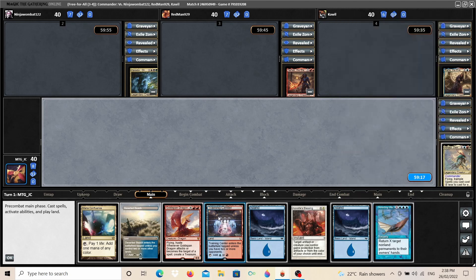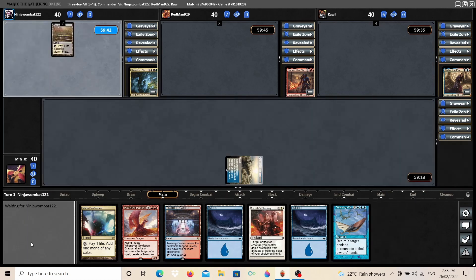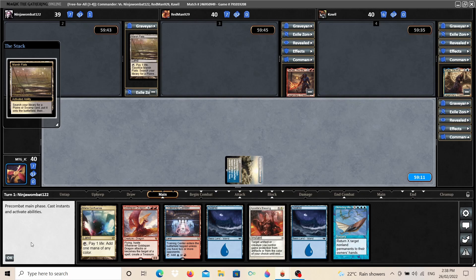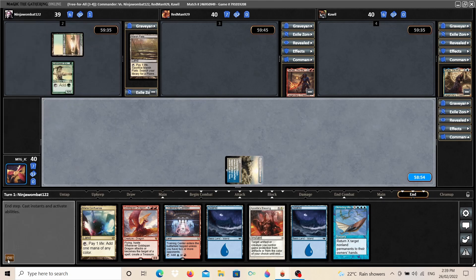For our turn, we're just going to simply play the Deserted Beach — it'll enter tapped and we'll pass the turn. Caridore plays a Marsh Flats, cracks it, puts a Savannah into play, then taps out for a Llanowar Elves and leaves the turn there.